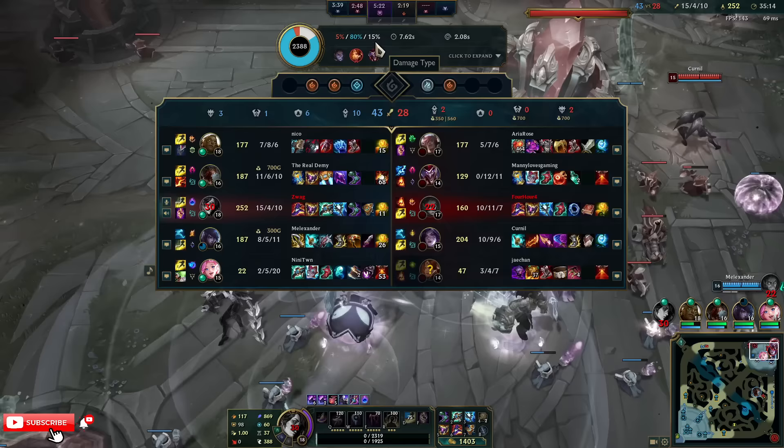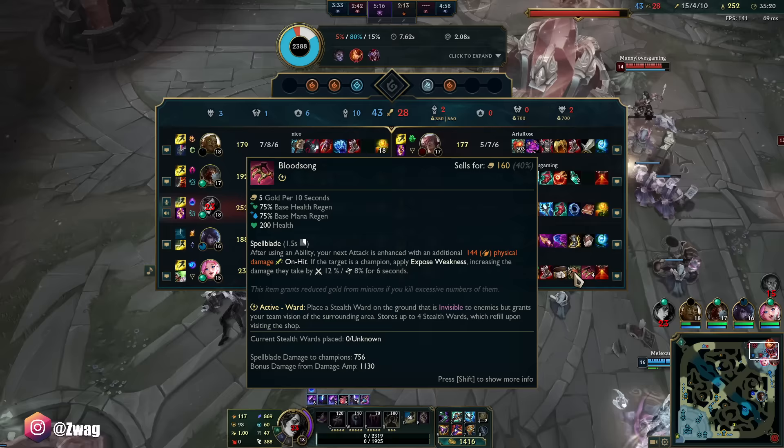Sunfire — next attack is enhanced. I think this is what hit me so hard. The support items are actually really strong now.